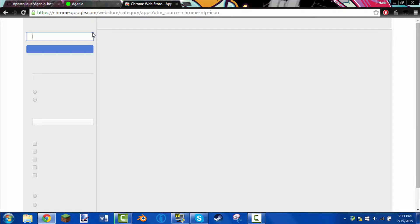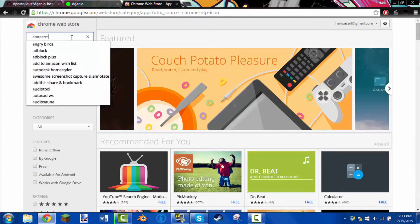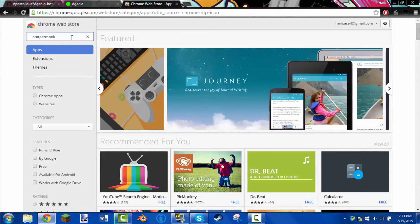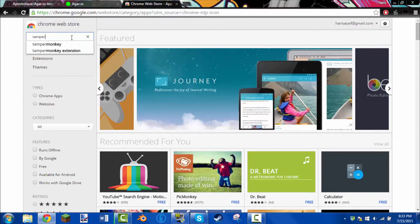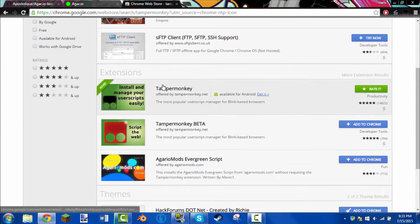Once in there, search up something called TamperMonkey. The one that you want to download is the one that looks like this. Just click Install or Add to Chrome, and that's pretty much what you need to do right now.